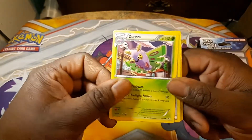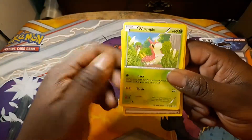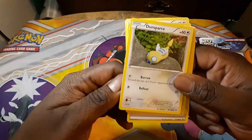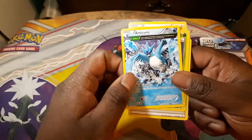Starting off we have ourselves a Dustox, Double Dragon Energy, Laio Spirit Link, Wurmple, Nincada, a Binacle, Spearow, Thundurus Sparks. The reverse is a Laio Spirit Link again, and the rare is a regular rare — ancient trait Kangaskhan.